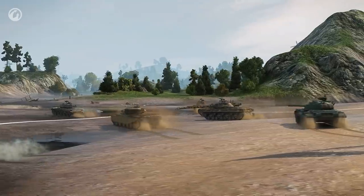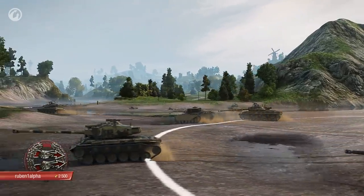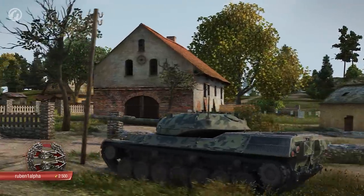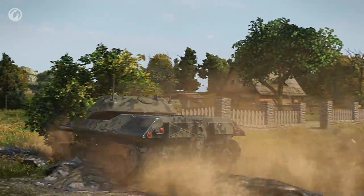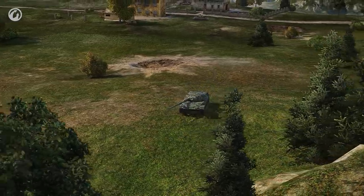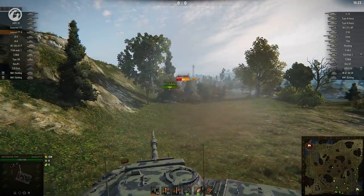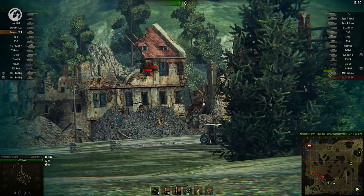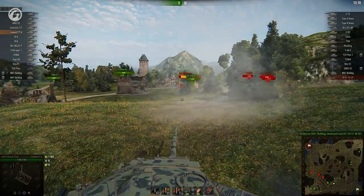Next we'll go over to the American server, where Ruben1Alpha is going to demonstrate how to play a support medium. The Leo PTA has great mobility and a great gun, so Swamp is a great place to do it. A true confederate tries to give his team an early lead, and Ruben does just that — three well-aimed shots with the Leo's 390 Alpha gun mixed with some nice starting damage.